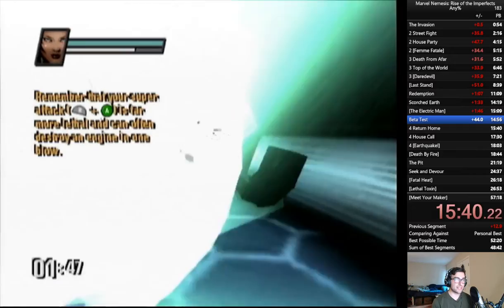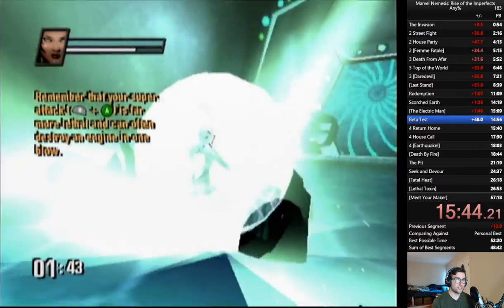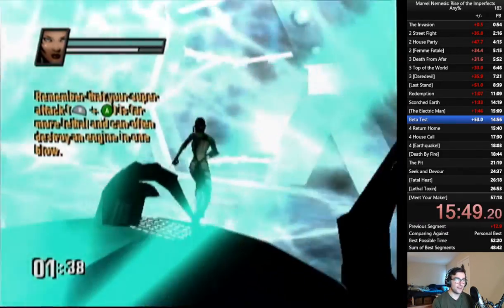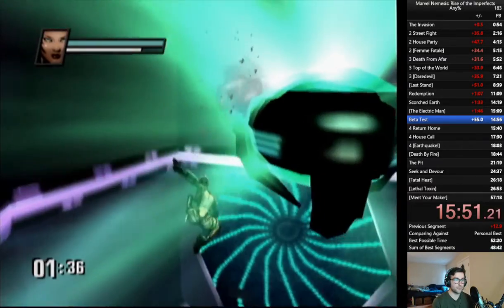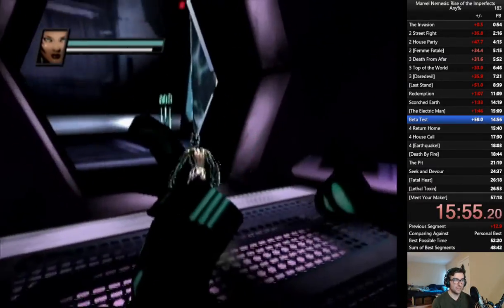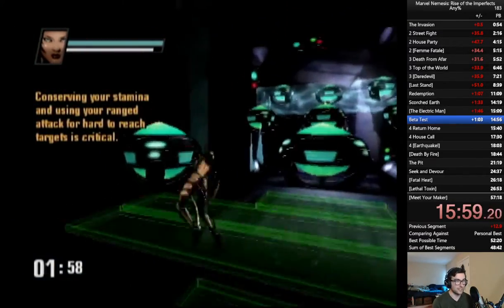Paragon is the best character in the game — I don't think it's a competition. Not only does she have insane stats, she has mobility, a full screen projectile, she can heal off of her super grab, and she can teleport. She is insane. She's nuts.